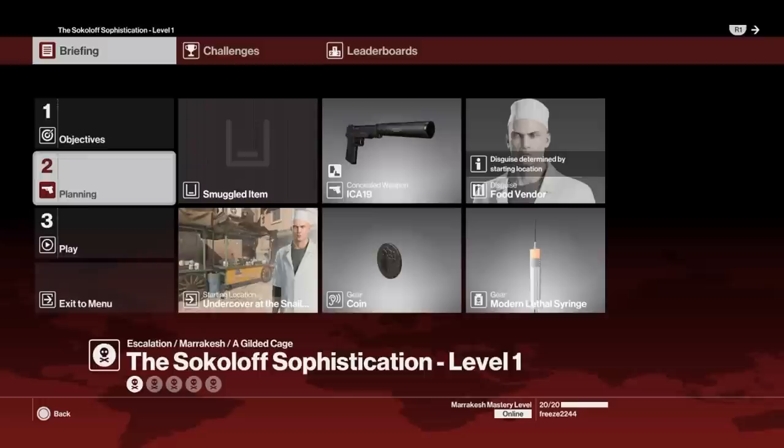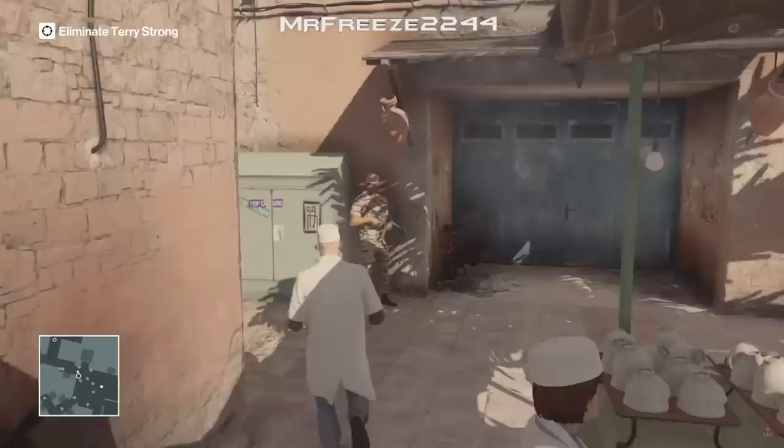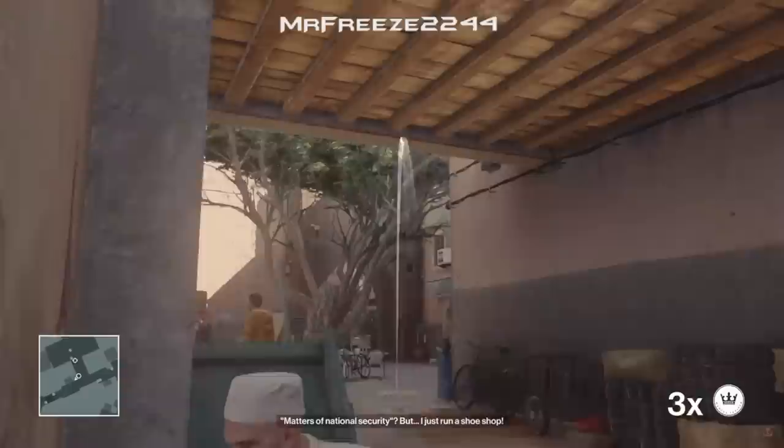Welcome to the Sokoloth Sophistication Escalation, levels 1 to 5 set in Marrakesh. My name is Mr. Freeze 2244. For level 1 we're going to start undercover as the food vendor, bringing our syringe and coins. This is a very easy escalation overall — the first four levels are very repetitive, but at the start we're going to come over here with our coin and throw it.